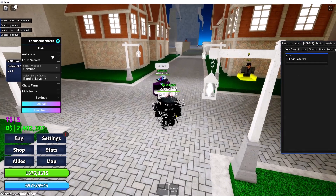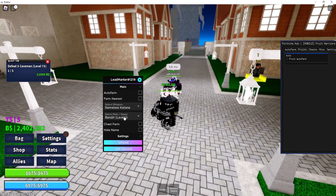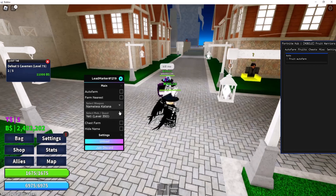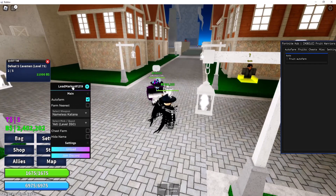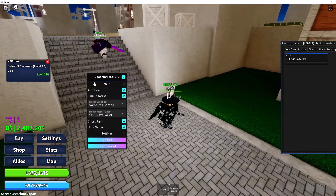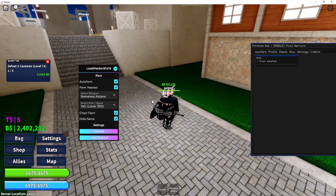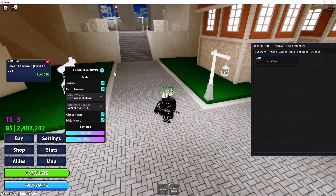The fruit auto farm is not working for some reason. On the second UI it's basically the same features — you choose mobs and turn on auto farm and it should farm. I just checked and none of these features actually work, but it's a lead marker script so it's going to be fixed pretty soon. By the time you use it, it should work.